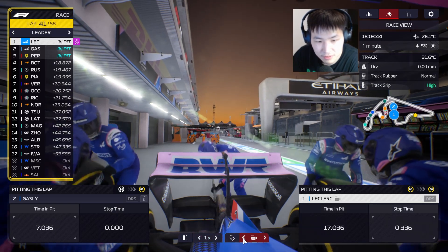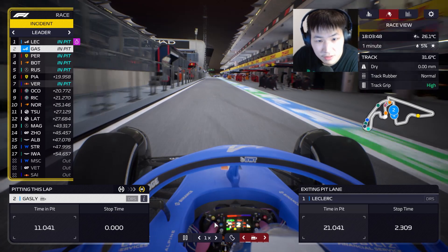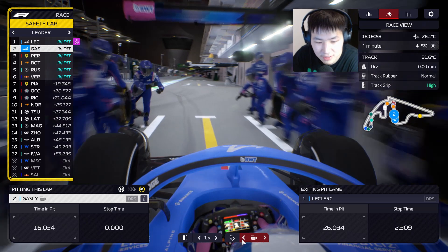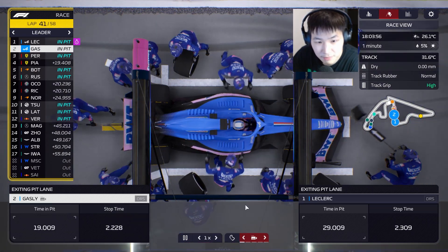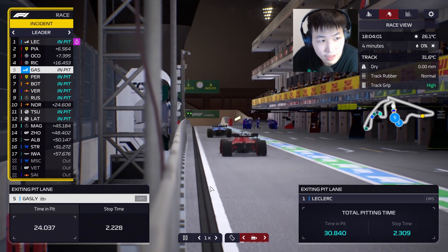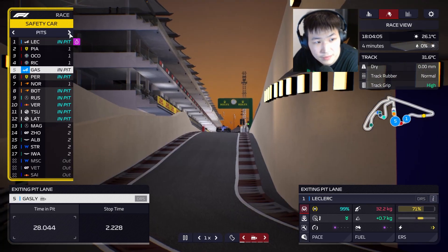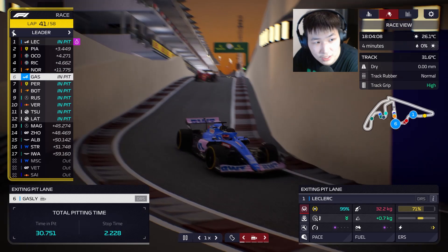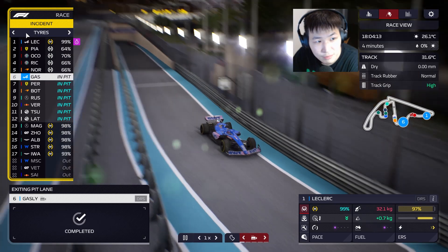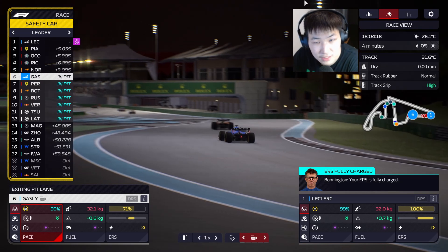Leclerc's in — boom, clear! Leclerc's in the lead. Everyone pits so we're all on the same fresh tires and we maintain position. Good stop from both cars. Piastri, Albon and Ricciardo stayed out — they're still on a one-stop strategy. I think Gasly is able to get past them with ease. Leclerc got the better pit stop because he did not lose any position.